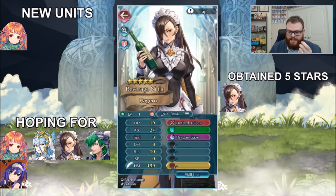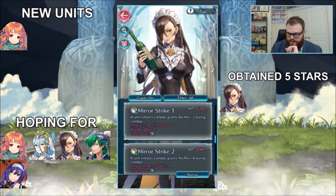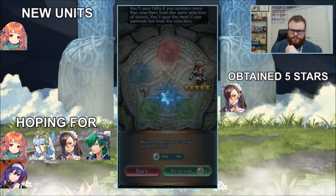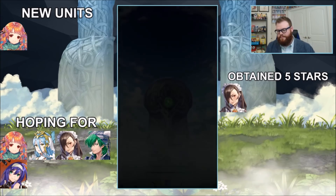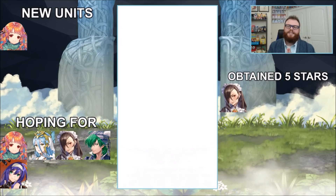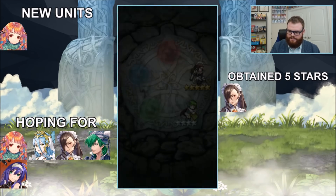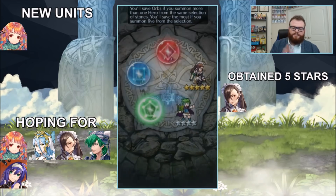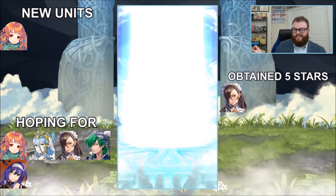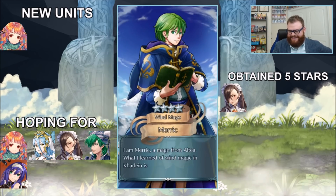Kagero's speed doesn't necessarily matter because she's already pretty slow, but we got Mirror Strike — not that great — and Bold Fighter and Even Attack Wave, which are pretty sweet. Wave skills will probably come as seals at some point but always nice to have. Then hoping for Nino but it's Nino herself — adds to the frustration. We've got opportunities for a red and blue so we might get a Legendary Azura or Yune. But we got a Merrick — woof, that does not feel great.